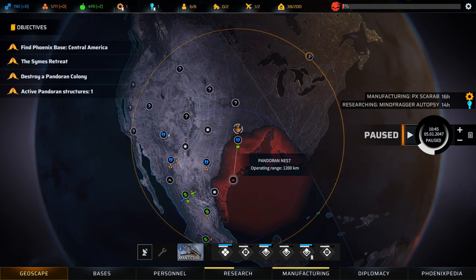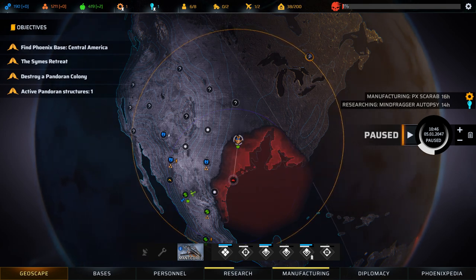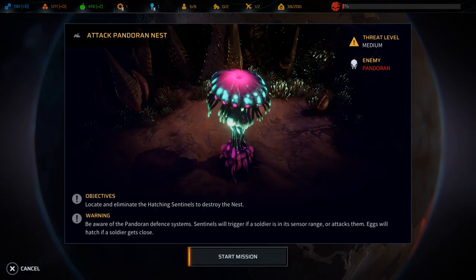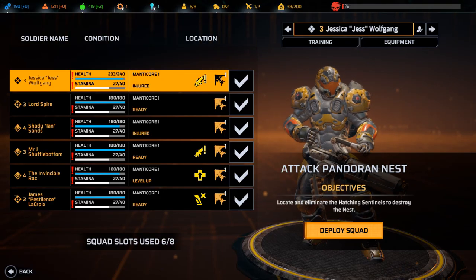How difficult is this going to be? Let's find out. Threat level medium, enemy Pandoran. Locate and eliminate the hatching sentinels to destroy the nest. Eggs will hatch if the soldier gets close. Oh god, this is going to be horrific.